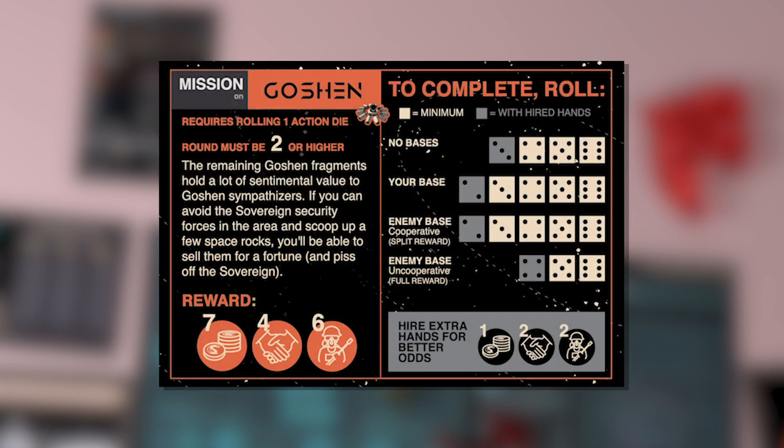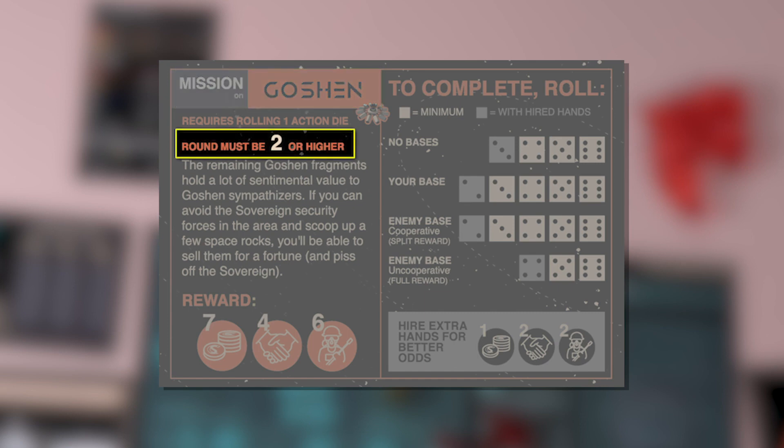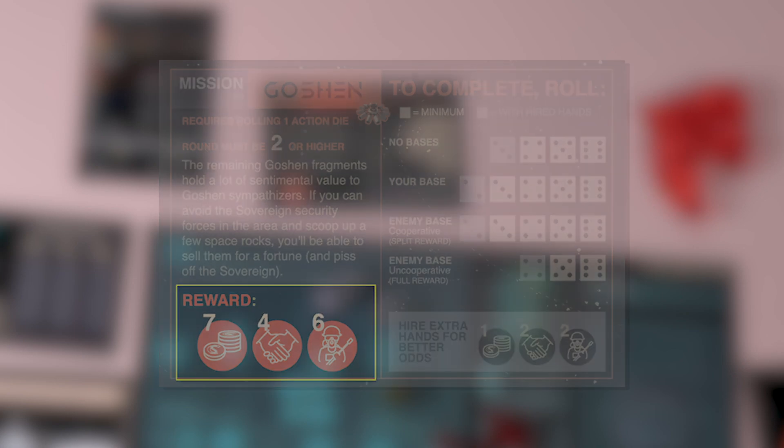Each mission will tell you where the mission is located — in this case we're looking at a mission on Goshen — whether there's a round requirement to attempt a mission (in this case we'd have to be in the second round or later), details of the actual crime or scheme being attempted, and the reward for completing the mission. Successfully completing this mission will reward you seven credits, four influence, and six crew, which you'll collect from the bank.